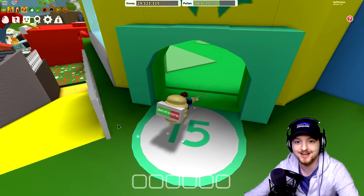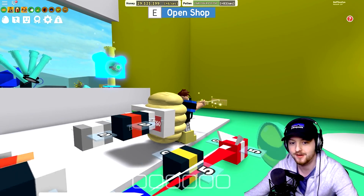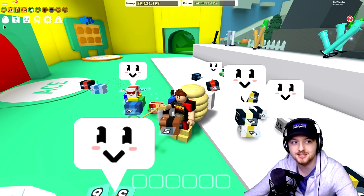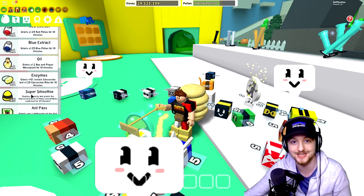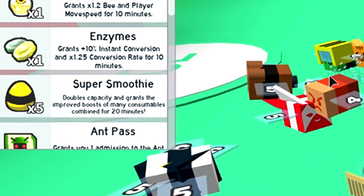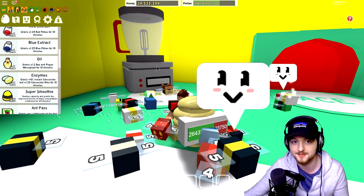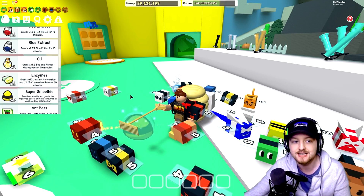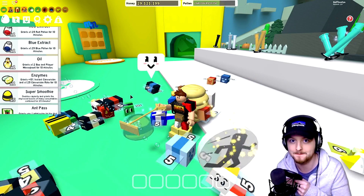A little bit earlier on I came in here, I unlocked it with some badges, and then right here on the floor was an icon for, like, a basic egg. I was like, huh, that's kind of strange. What is this? And then when I actually grabbed it, it's not a basic egg — it is the Super Smoothie, which is one of the brand new items which has just been added to the game. The little description here says: 'It doubles your capacity and grants the improved boosts of many consumables combined for 20 minutes.'